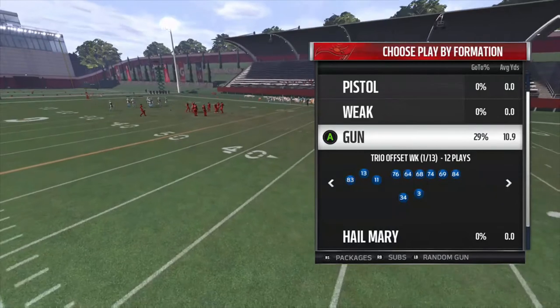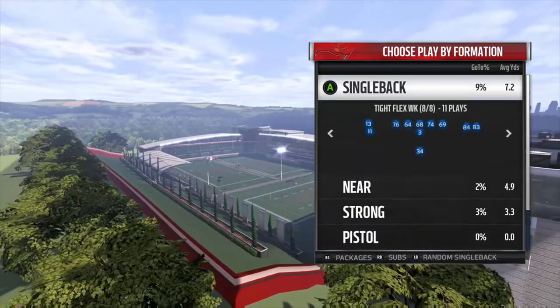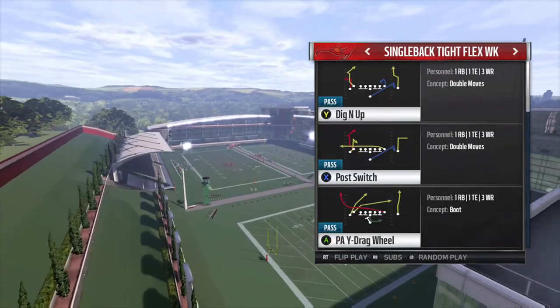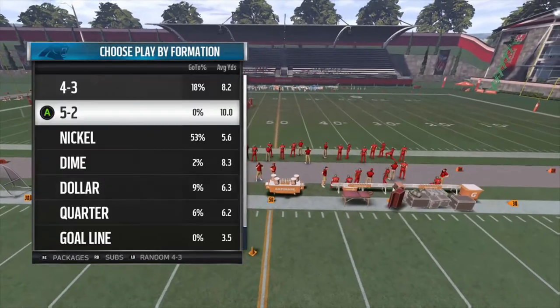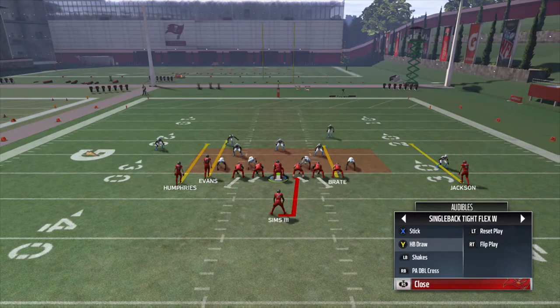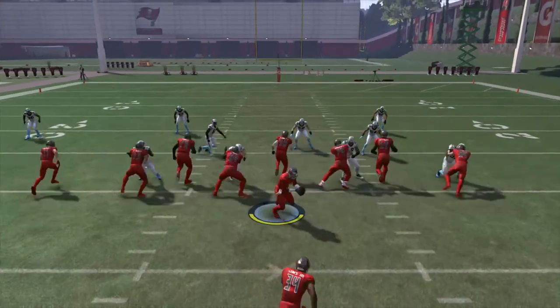I think that formation has a lot of potential. Number three is going to be Single Back Tight Flex Week. This formation is only found in the Minnesota Vikings playbook — it is the only playbook in the game that has this formation. What you're going to want to do is come out in Halfback Zone Week. The run audible out of this formation is the HB draw, which I'm not a huge fan of — under center draws develop a little too slowly.